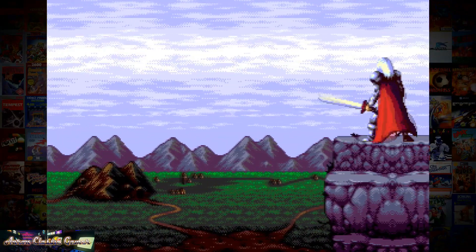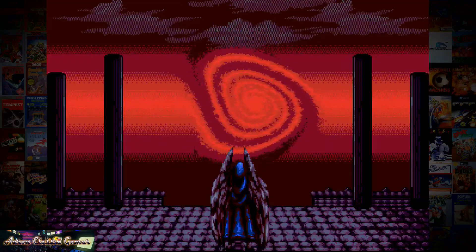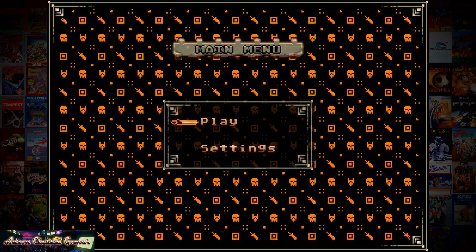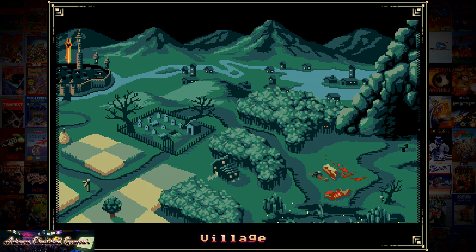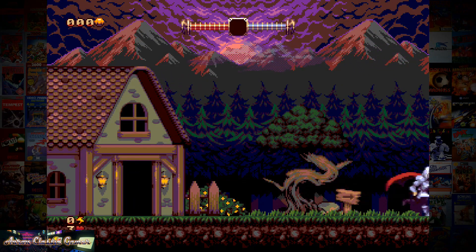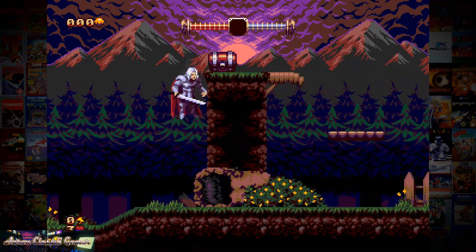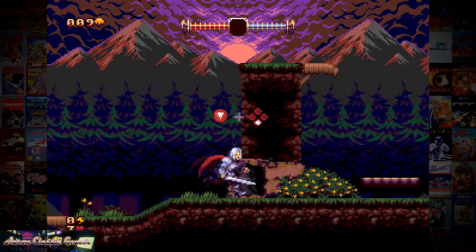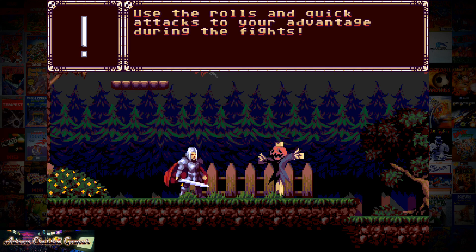Look at this beautiful 16-bit awesomeness — maybe early 16-bit, late 8-bit kind of style of graphics. Some Castle-y looking stuff there. Demons of Asterberg — let's press start and see how far we can get. We'll start in the village. Very Castlevania-ish! In some ways the graphics are a little better, a little worse than the other game. Easy rolls and quick attacks to your advantage during the fights.